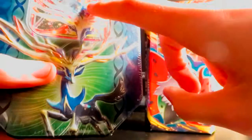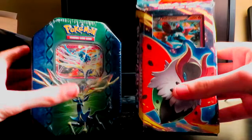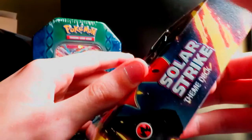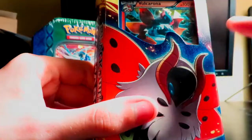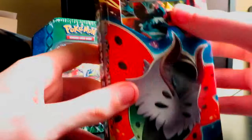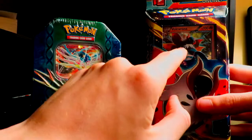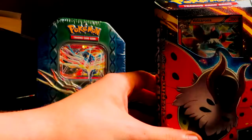And I also have a Volcarona — I think that's how you say it — Solar Strike theme deck. I've never seen one of these before so I wanted to get it to see what's inside. It's a Plasma Blast set, as you guys can see. I'll be opening this next video. I don't know what's in it or how many packs are in it, but there's rattling in there. So that'll be in the next video.